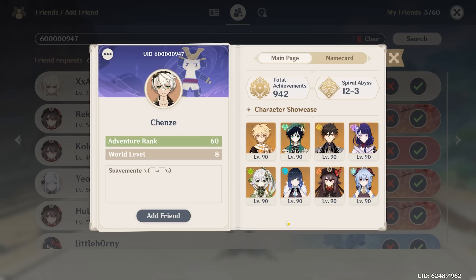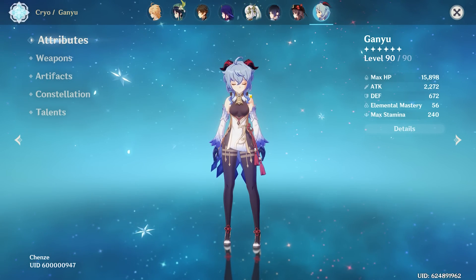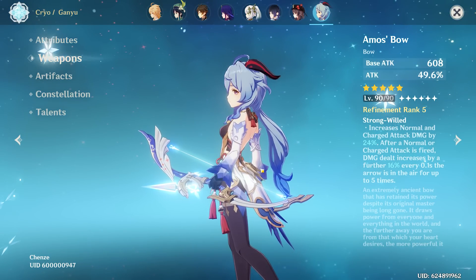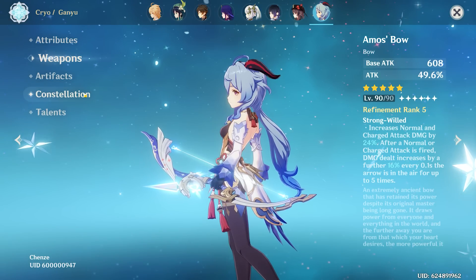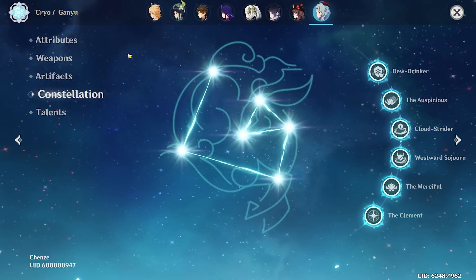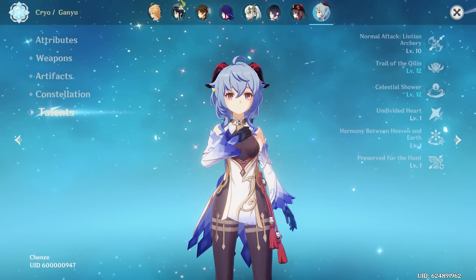Next up we have Chenza and they want me to review their Ganyu. Level 90 Ganyu, 2.2k attack — very good stuff. 56 EM, maybe a little low if you're going melt Ganyu, but we'll see. Weapon is Amos Bow R5 — this is just the whale episode. And yes, C6 Ganyu — oh goodness. Four-piece Blizzard Strayer, so you are going freeze Ganyu. Therefore the EM doesn't matter all that much.